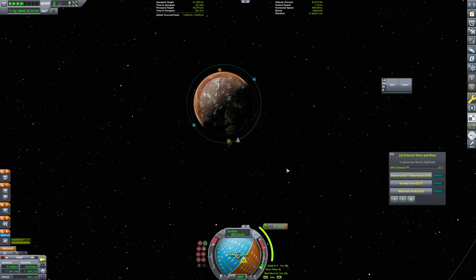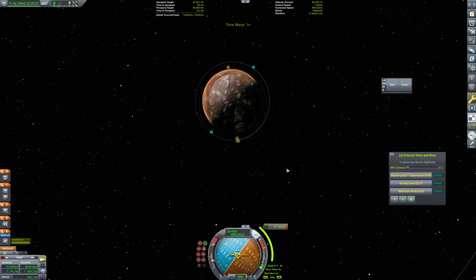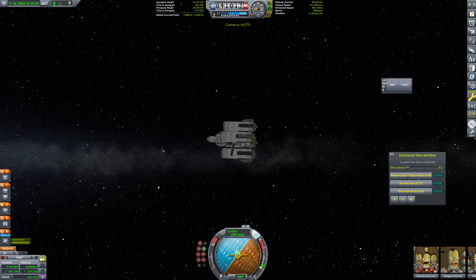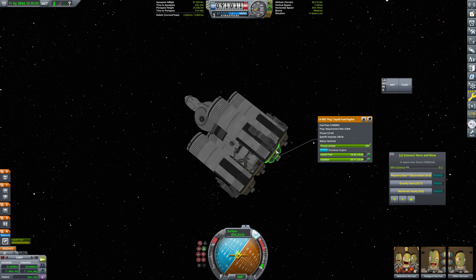So we'll continue to warp for a bit here. Let's get in position for that and bring this on down. We'll call that good enough. We're going to sit on surface retrograde here and we should definitely stow our solar panels. These don't have an alternator on them, but we should have more than enough electric charge to pull this off. So we entered into suborbital spaceflight above Duna, and now we are hoping to hit the Highlands.